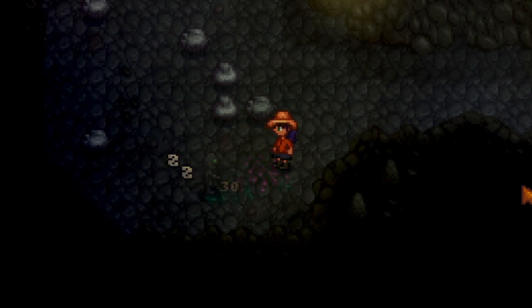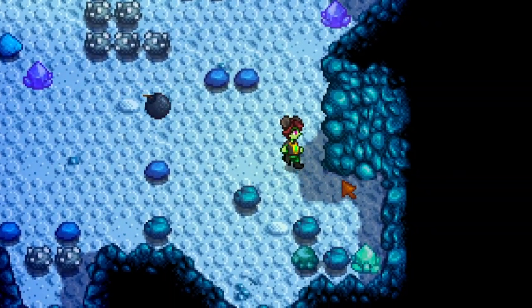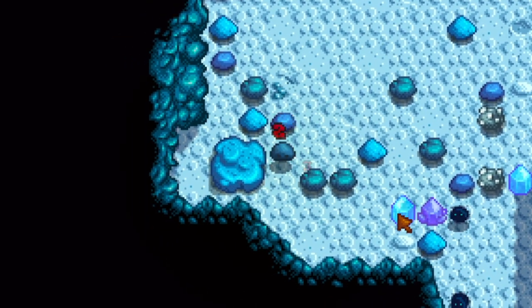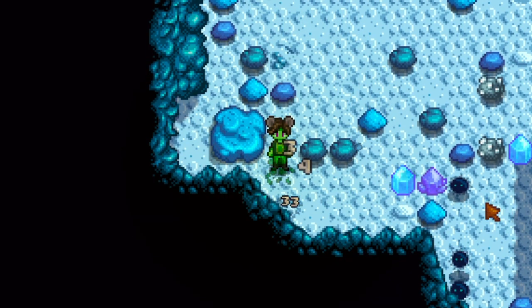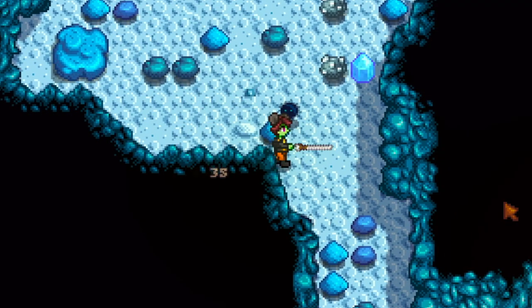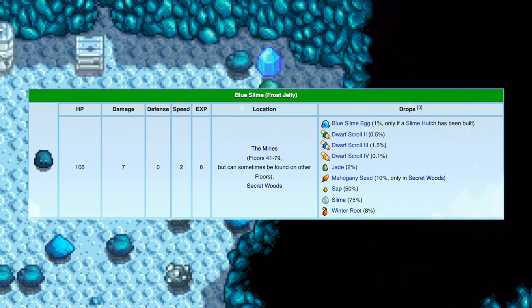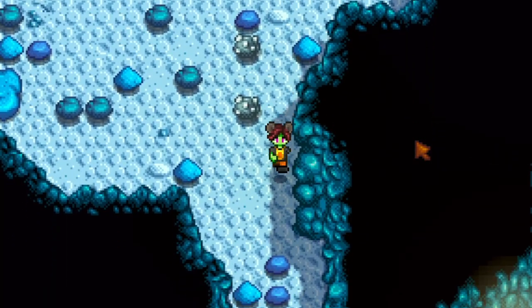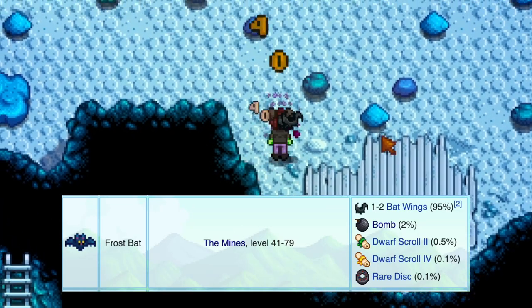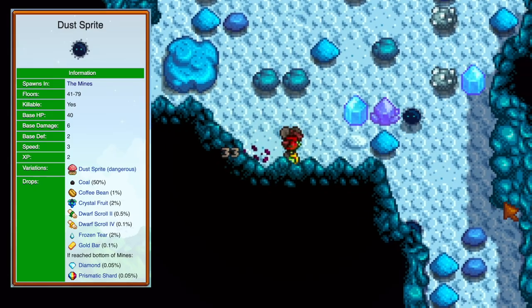Floors 40 through 69 are the ice floors, and the monsters get stronger. If you haven't gotten a new sword yet, do it now — once you reach floor 40 you can buy a wooden mallet from the Adventurer's Guild, and since it's a hammer you can use the awesome hammer special attack trick. Frost jelly — blue slimes — do more damage and have more HP than green slimes and can also slime you. Frost bats are like regular bats but with more health and damage.